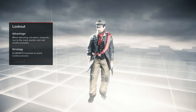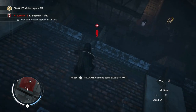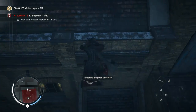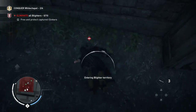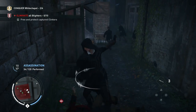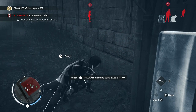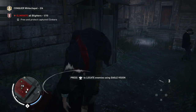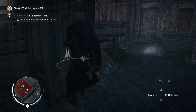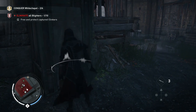There's progression for your gangs, for Evie, for Jacob, and a load of other stuff. What I'm now doing is another task to conquer Whitechapel — I need four tasks to take back the borough. This one is just to eliminate the blighters, the gang that Henry talked about. If I can free and protect the captured clinkers as well — the guys with a grey outline — then even better.